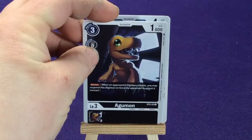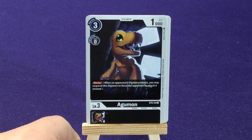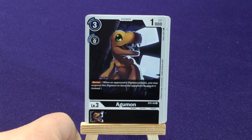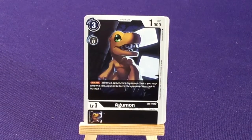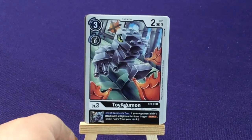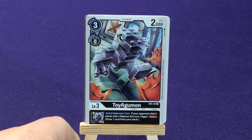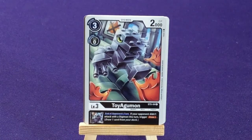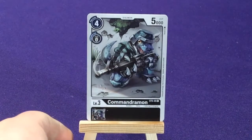Four copies of good old Agumon. I think Agumon has appeared in almost every color of this game so far. He'll show you guys the Blocker ability — when the opponent's Digimon attacks, you may suspend this Digimon; you may force the opponent to attack it instead. Our next rookie will be Toy Agumon, who I love. I like the idea of it — it's like a puppet. End of opponent's turn, your opponent getting attacked with a Digimon this turn: trigger draw 1.